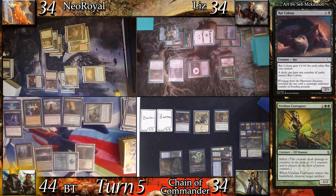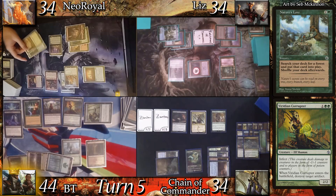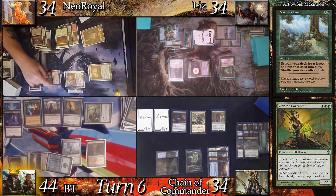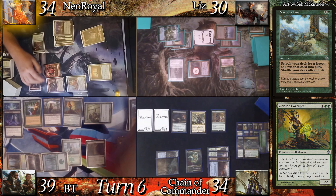There's some banter about playing infect. After that, BT casts Nature's Lore, searching for a basic forest. At the end step, I transform Thespian Stage into Uplanes. I untap and land drop Uplanes, drawing a second card with the Arcane Encyclopedia. I head into combat and attack Liz with Zerda, sending the Summoner to BT. The Summoner triggers on attack and I pay to make five 1/1s. BT blocks a token with the Corruptor and takes the rest. This makes me the Monarch. I draw at the end step and pass.